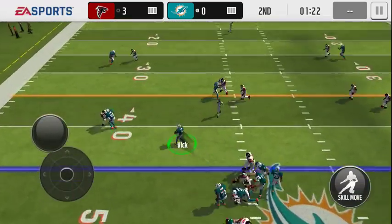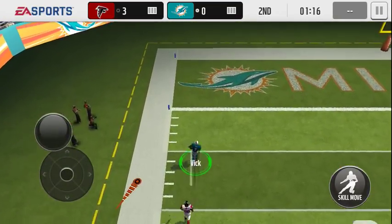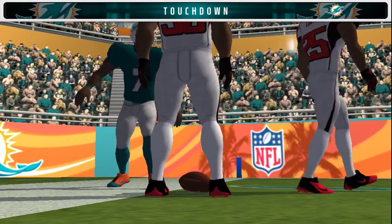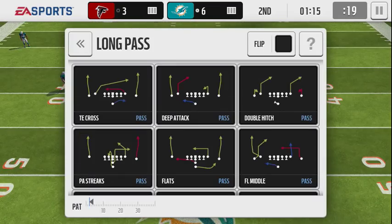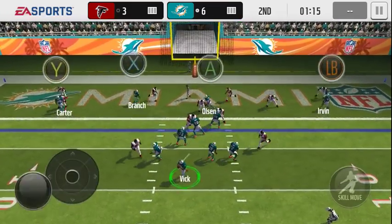That looks like a TD to me — oh, home of D, there we go! Michael Vick, 99 speed. That's Bo Jackson with a freaking arm who can throw it, and that's beautiful.